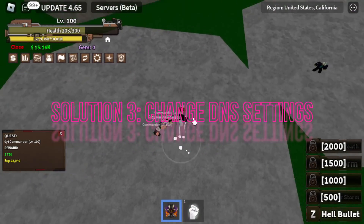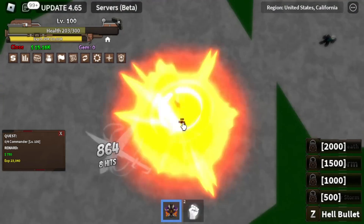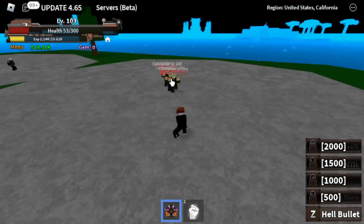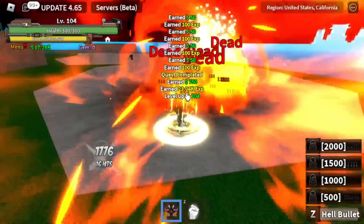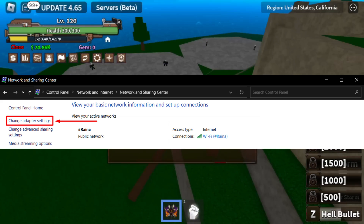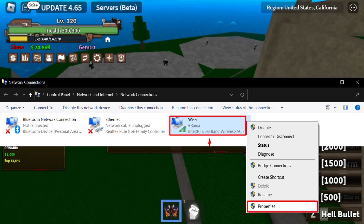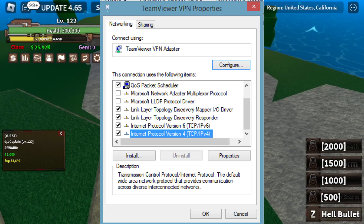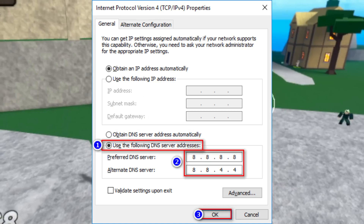Solution 3: Change DNS Settings. If you're still facing Error 769, Solution 3 might be the key to getting you back into the game. Open your computer settings and go to Network and Internet. Depending on your connection type, choose either Wi-Fi or Ethernet. Look for DNS Settings and select the Edit button next to DNS Server Assignment, then choose Manual from the drop-down menu.